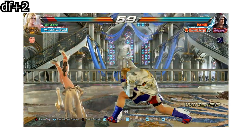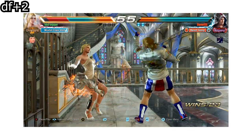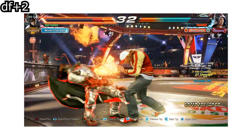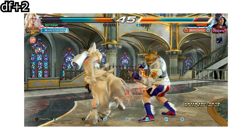Down forward two is the slowest tool but it's the mid option and it counter hit launches. It's unsafe by itself so you should always duck cancel. A good use for it is to snuff out defensive options as you are approaching your opponent. If you notice that your opponent likes backdashing into keep out moves then down forward two is a good tool to use there.